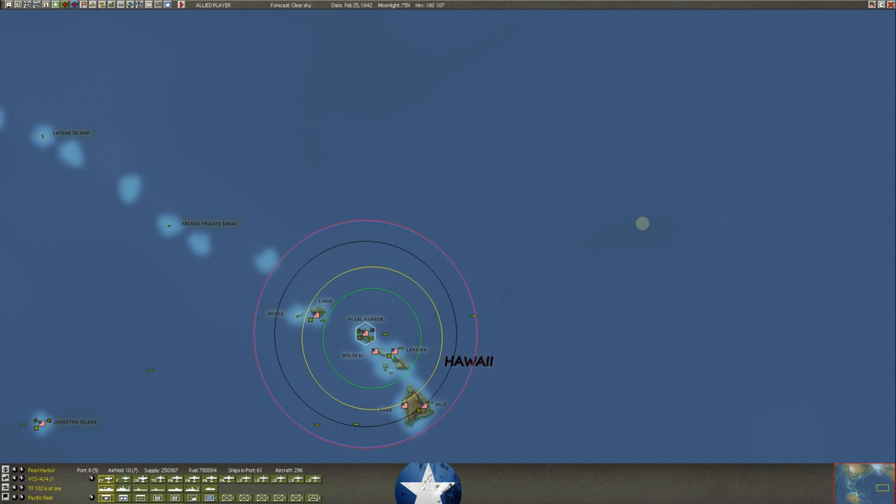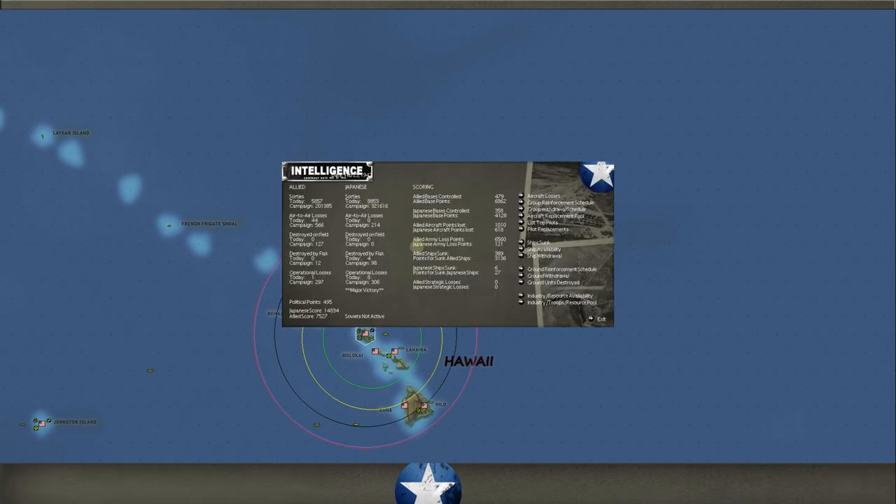We'll go look at the Prince of Wales over in Colombo and see where other action is around the map. My grand plan is to get over to the U.S. East Coast. Last turn we ran about 58-57 sorties. The Japanese ran 88-53. That's been kind of a normal breakdown, 8-5 or so — not quite 1.5 to 1.